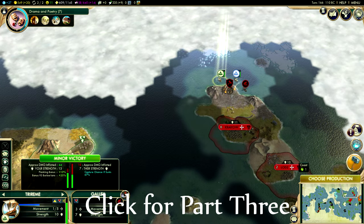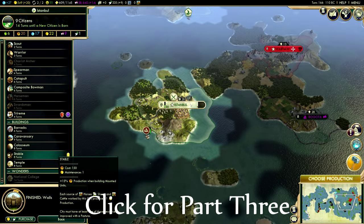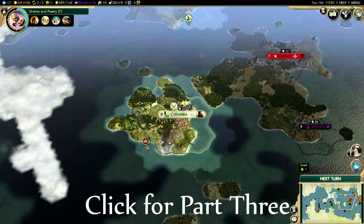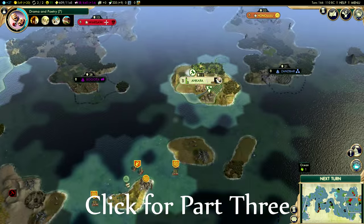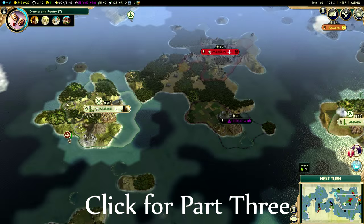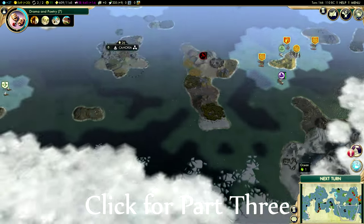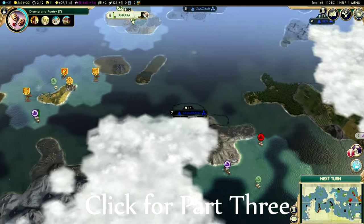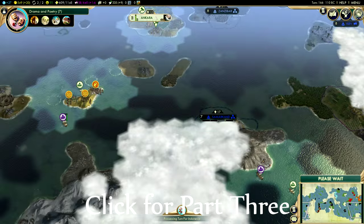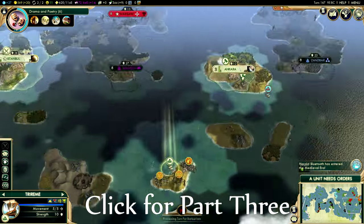We're not gonna end the series yet — hopefully we can get that galley before Greece gets it, but I'm not really holding my breath. Greece generally tends to get what they want in every single rendition of this game I've played. So we've got a trireme there, one up here — where's my third one? Now I have three triremes — where is the other one? Oh, he's over here, okay, cool.